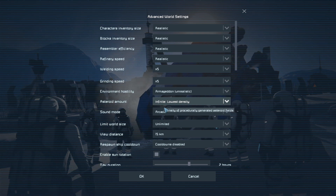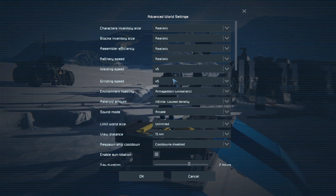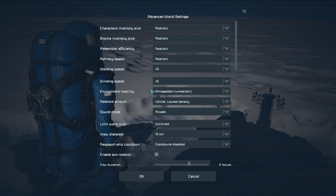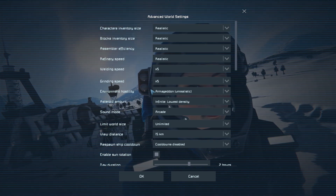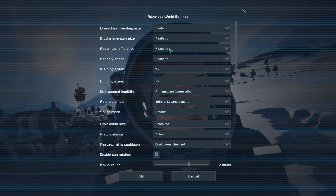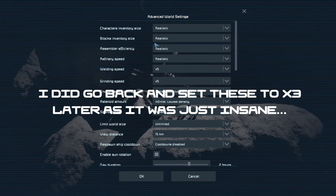I'm going to go into the advanced tab first and show you. The only things I have turned up to godspeed are the welding and grinding speed, only because it helps with the pace of the series — I don't want to be taking hours to grind and weld things because it's just going to be really boring to watch. I do have the refinery and assembler efficiencies on realistic as well as the inventory sizes, because those don't really affect the pace, they'll just make it more difficult.